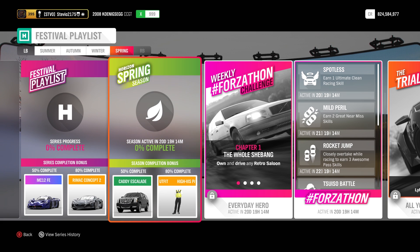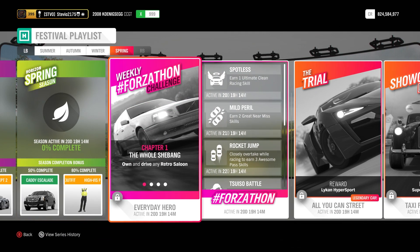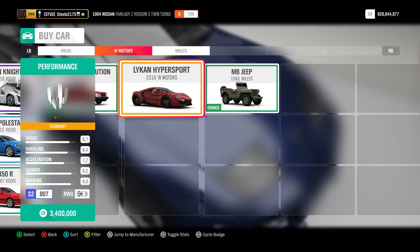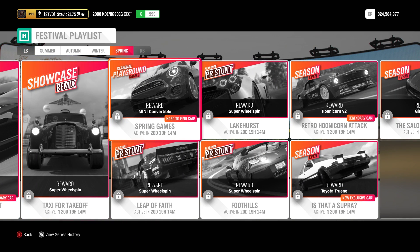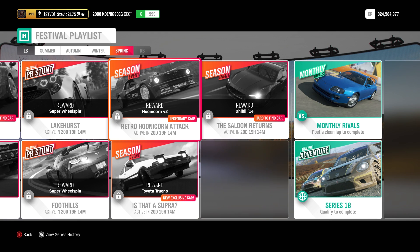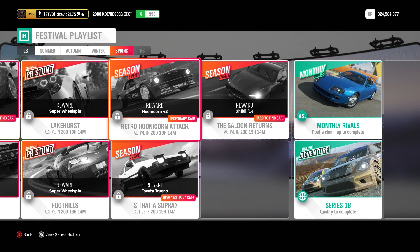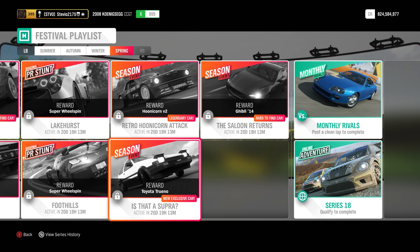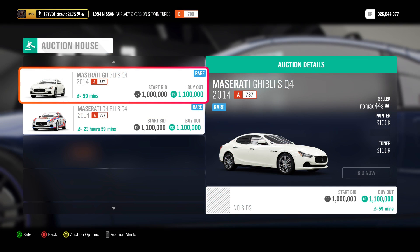In the final season of spring we can get the Cadillac Escalade, which auctions for 6 million credits — incredibly crazy but legit. The spring trial gets you the Lykan Hypersport, available at the auto show for 3.4 million credits. In spring playground games we can get the Mini Convertible, which is an extremely rare car that'll go for 2 million easy at the auction house. One of the biggest ones is the Hoonicorn V2, which will go for 16 million credits. We also have the brand new Toyota Trueno unlockable through spring seasonal events. And finally, another super rare car: the Maserati Ghibli, which will auction for about 1 million credits.